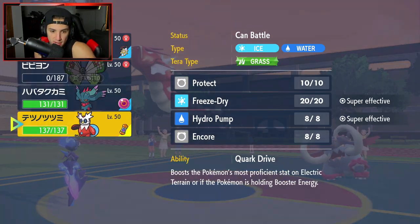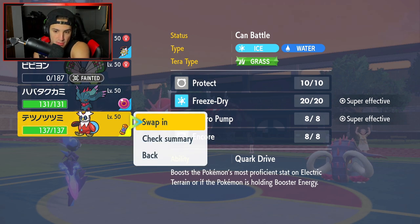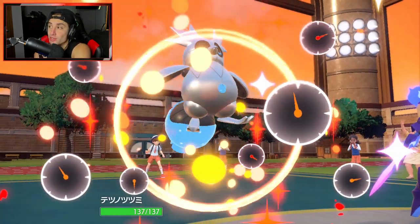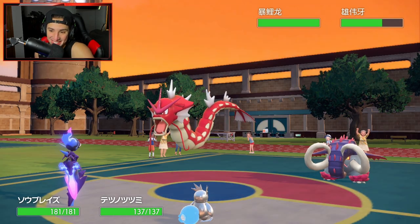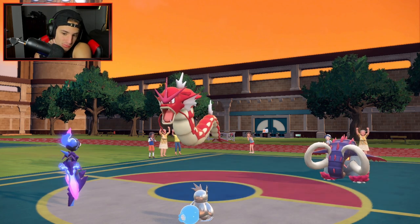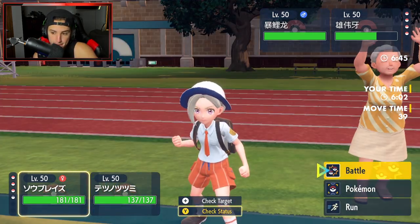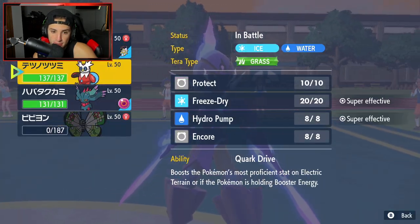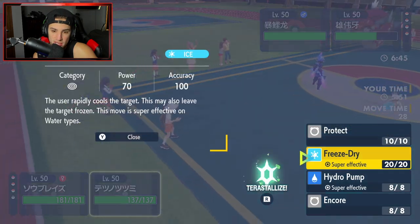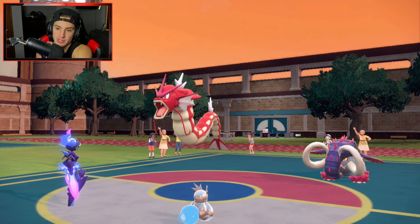Gyarados is looking low. I have Quark Drive so I'll be faster. Do I Bulk Up, Protect, or hard swap? I think I hard swap into Fluttermane. I'll Free Strike Gyarados — it's super effective. Opponent might Terastallize but I'm just going to Free Strike it down. We save Cerulege for Scizor in the back. Opponent Terastallizes Gyarados into Flying type. Free Strike pops out and KOs Gyarados — big time KO.